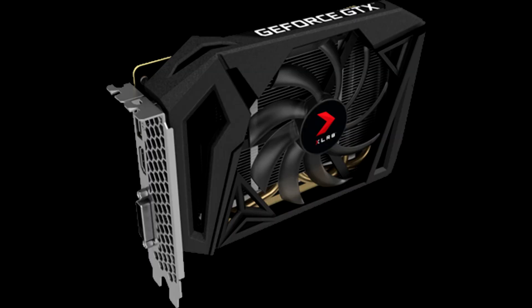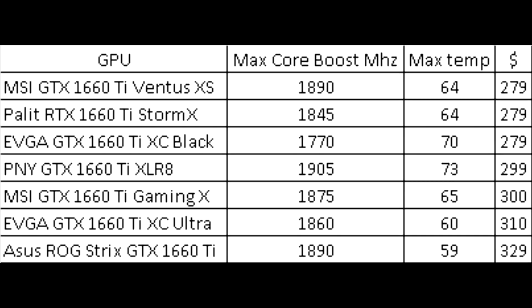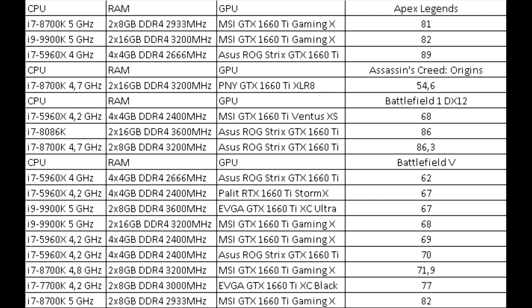It is for this resolution that the GTX 1660 Ti chip is most suitable. Beside each video card are specified the processor and memory used for testing. This table contains all the video card entries. Each entry contains the price, the maximum core temperature, and the maximum stable core speed under load. By how many configurations have been tested in every game, we can judge how popular a game is at the moment among testers and bloggers.